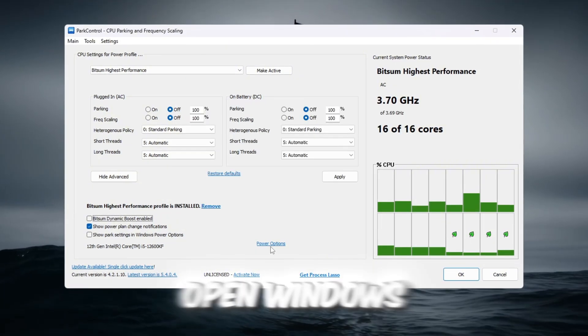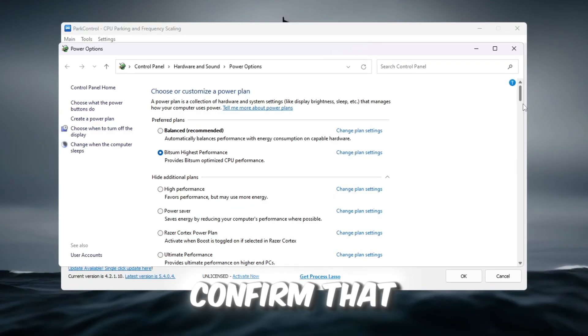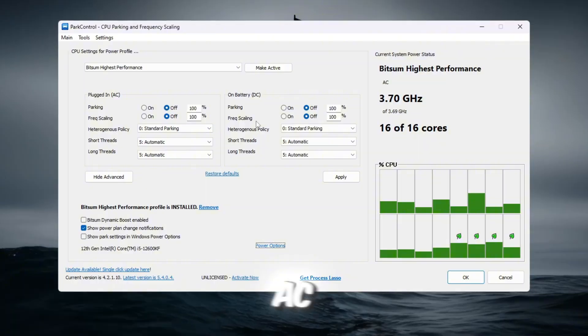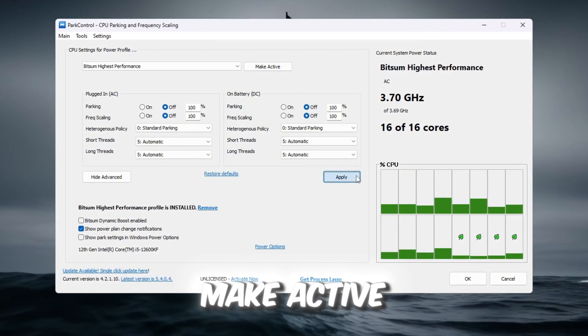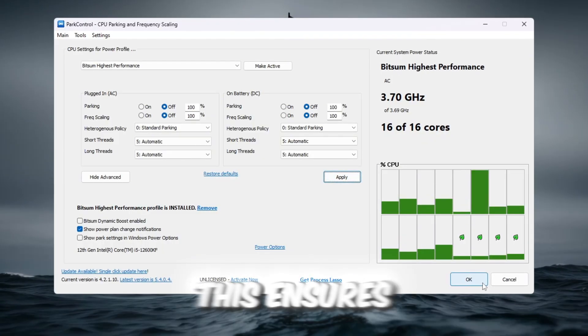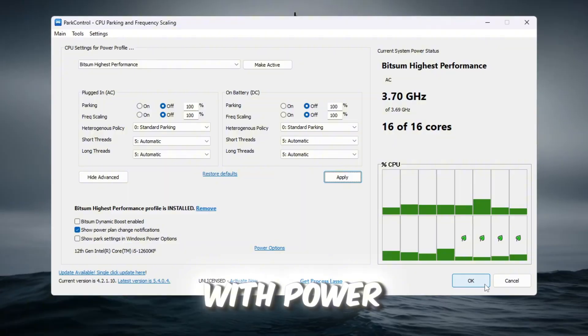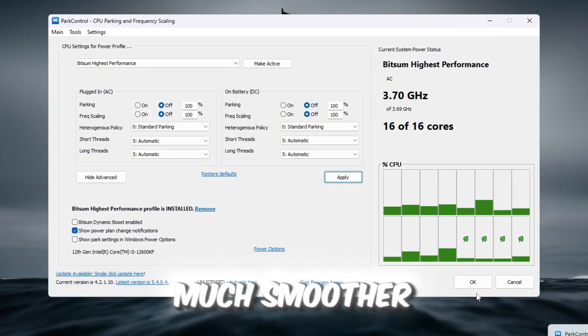After this, open Windows Power Options and select Bitsum Highest Performance as your active plan. Confirm that CPU parking and frequency scaling are both at 100% for AC (plugged in) and DC (battery). Finally, click Make Active and then Apply. This ensures your CPU is always running at its top speed, so your PC will be super responsive and Roblox will run much smoother.